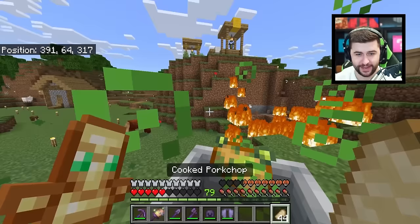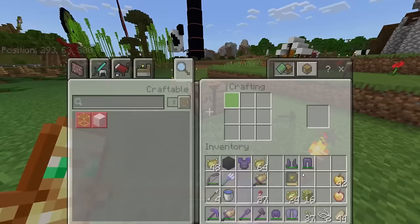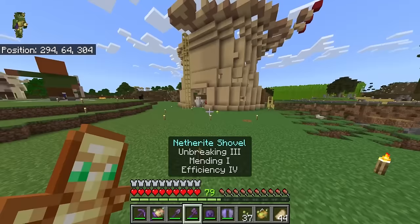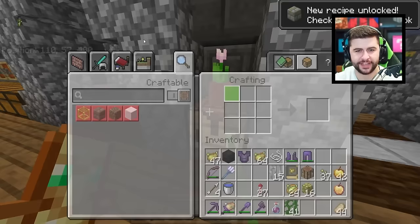Anyone who's messed around with that add-on has seen these guys — they are absolutely everywhere. If you throw the nubs at mobs, they also take damage. They're like deadly poison stones. I also noticed there is a portrait you're able to make, which is just a picture of a poisonous potato.